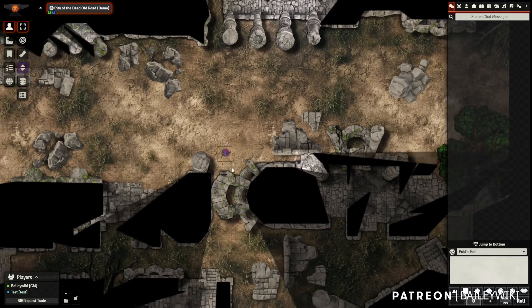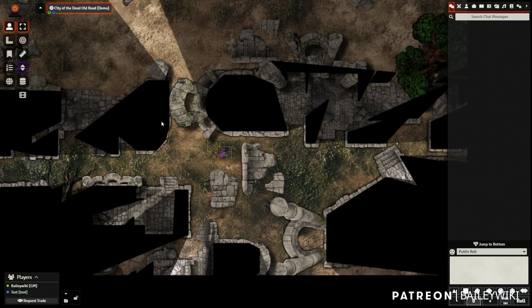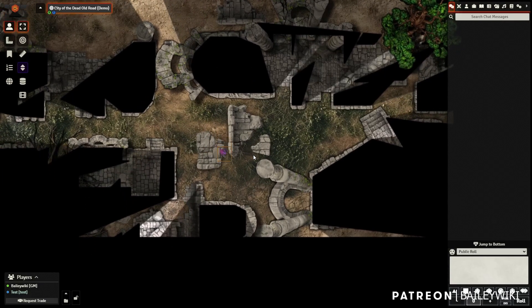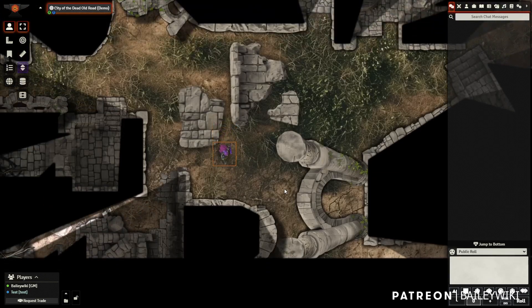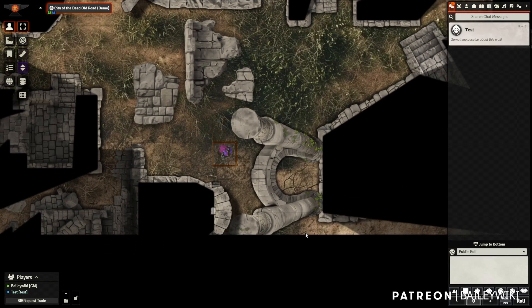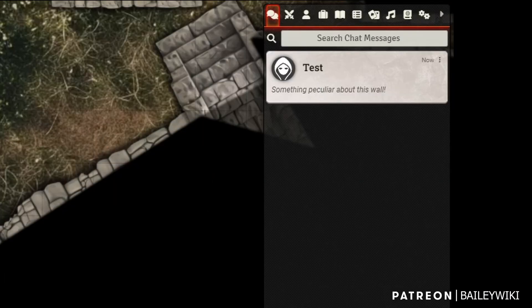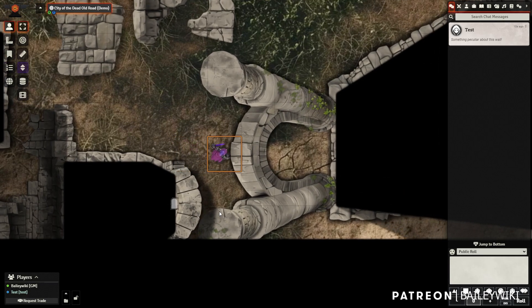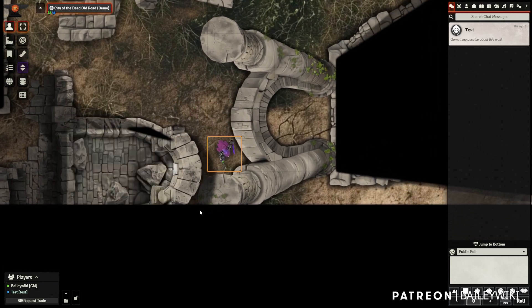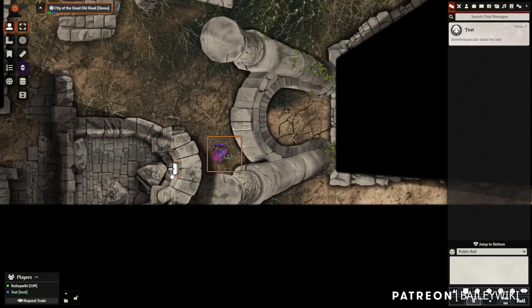Hey guys, it's Bailey Wiki and we're going to do some more map tutorials today. We're going to use the Ruins release that just came out today — it is March 3rd, 2024. If I zoom in here and get closer, I see something peculiar about this wall. I'm actually in player mode and yet I can see a hidden door that just showed up. If I click on it, I can go inside this hidden area.